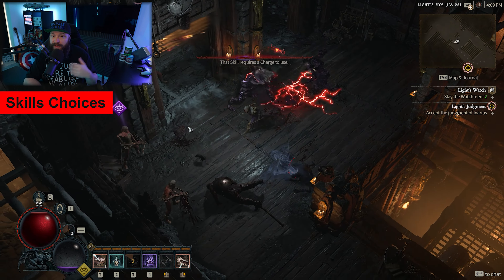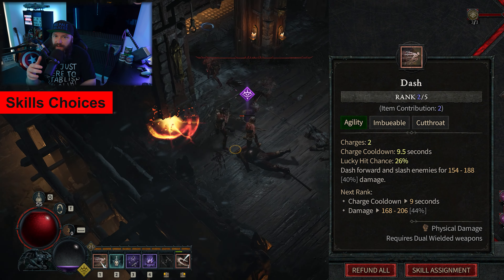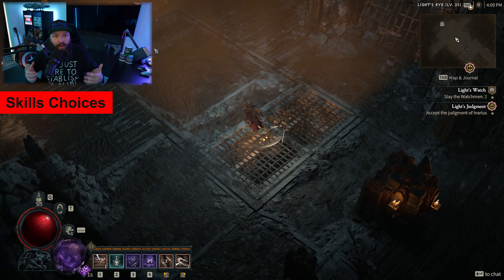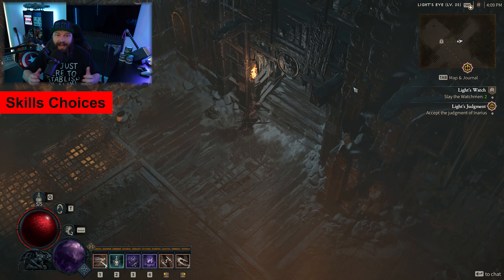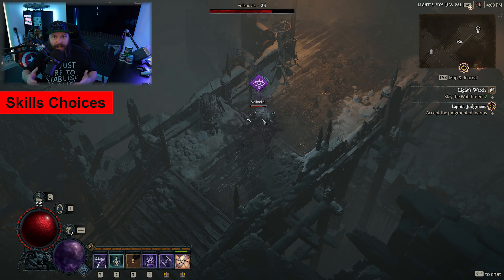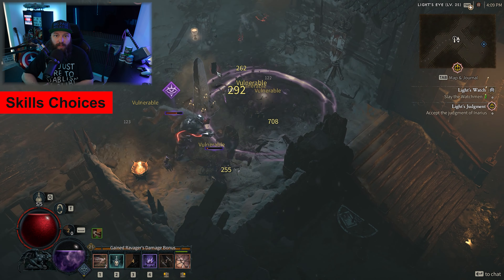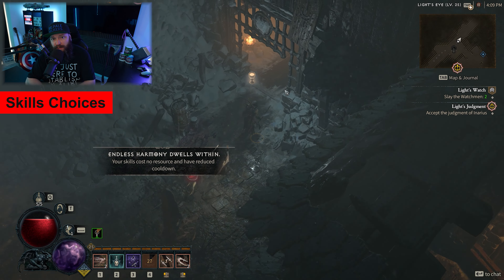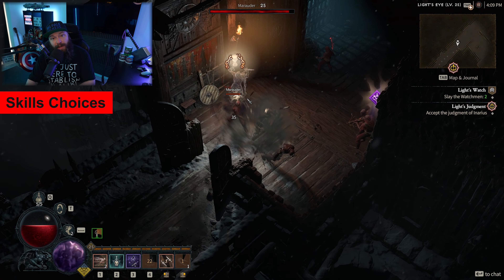I've left one skill slot open and given you five. The sixth skill I would suggest is Dash, though it's really dealer's choice and you can experiment. I did mention this build has insane mobility, and Dash has a big role to play in that — it's one of the main reasons you are so mobile. So you absolutely should consider slotting it in.